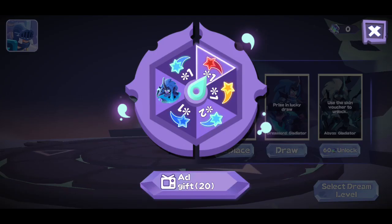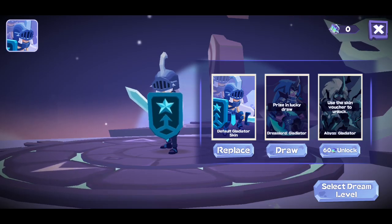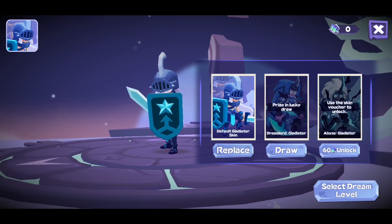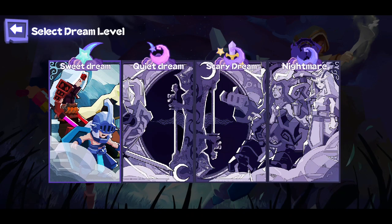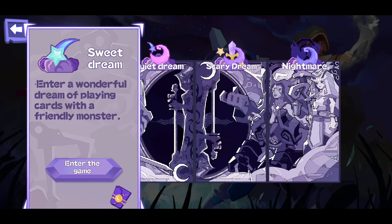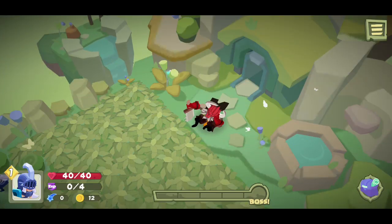Let's try and do a lucky draw. Add gift 20 — 20 what? Okay, maybe not. And this is supposedly a roguelike. Shield cannot cover your HP loss — good to know. And I've been dipping into the roguelikes lately.